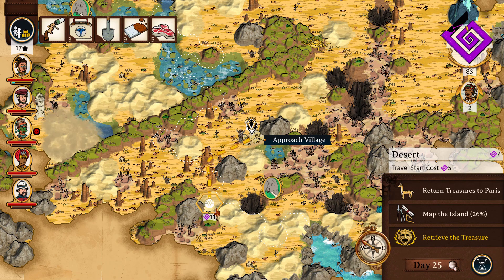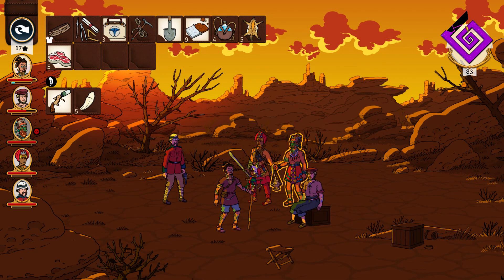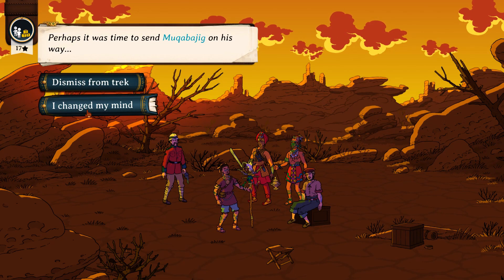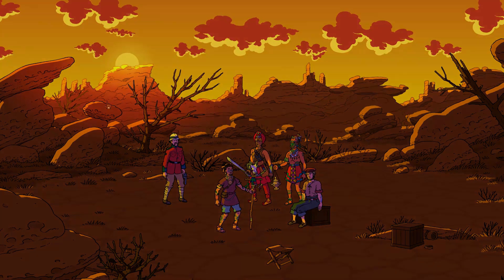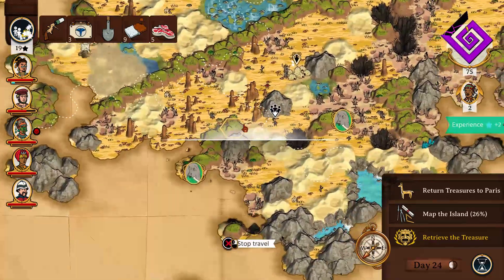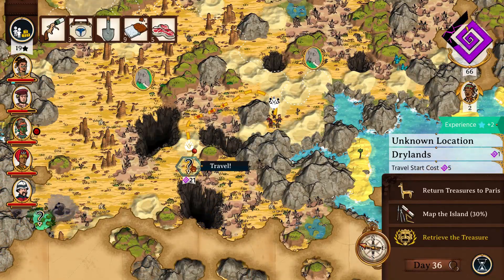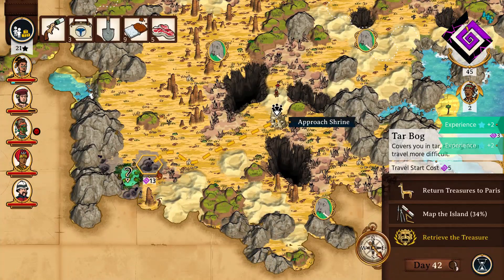Curious Expedition 2 combines resource management with turn-based combat in a roguelike format. To start, players choose a party leader that will guide their group of five. Each potential leader has their own special objectives to fulfill, allowing players to choose a playstyle that suits them — whether they want to hunt every animal on site or map out the entire island. The remaining four slots are filled by characters recruited at the local bar in Paris, out in the wilds, or through a sponsor's store. There are animals and humanoids to recruit, each with their own pros and cons.